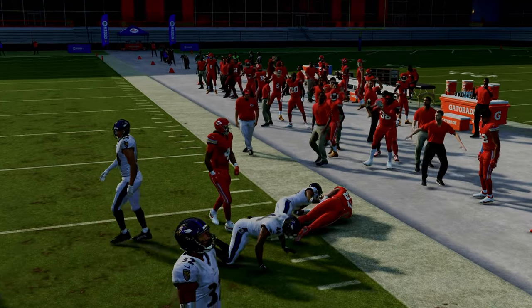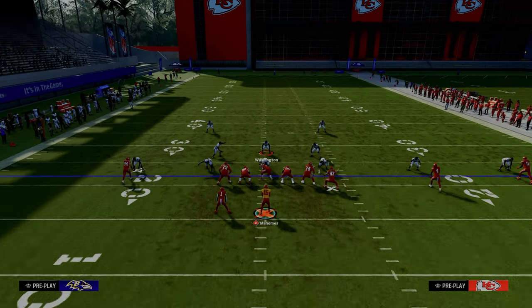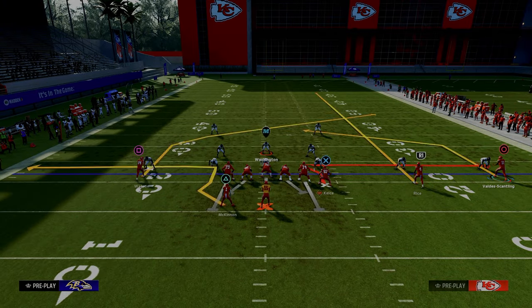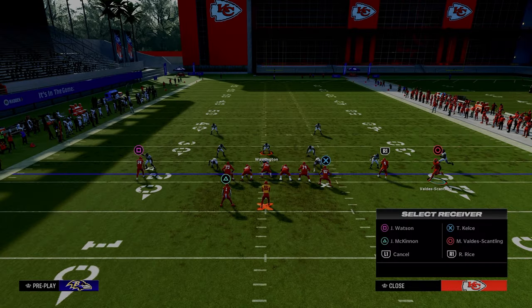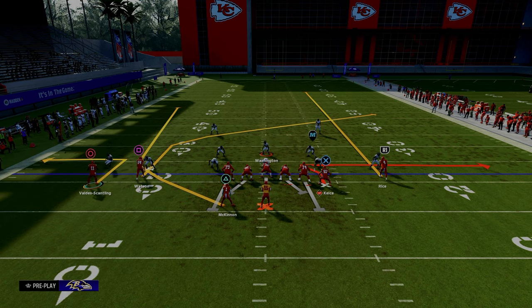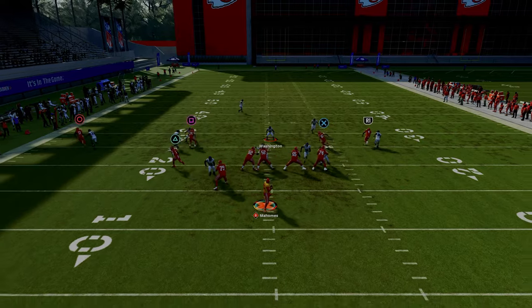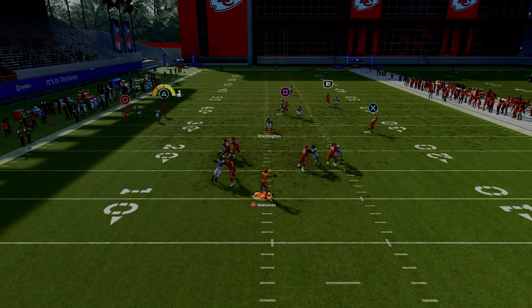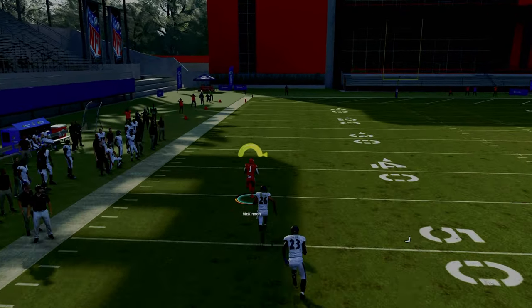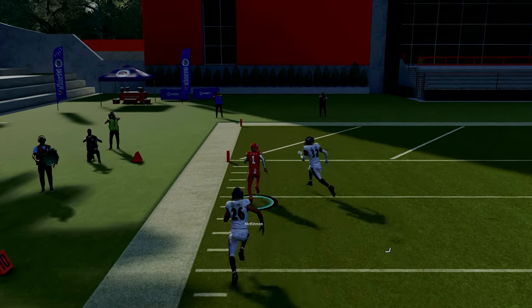The Titan Whip is super consistent against man coverage, and Y-Trips is one of the only formations in the game where you can have a route like this just baked into the play. The next route to look for against man coverage is the running back. The running back out of Y-Trips does a really good job of attacking man coverage, especially right off the cut up the field. If they don't have safety help on the left side, it could be a potential touchdown.